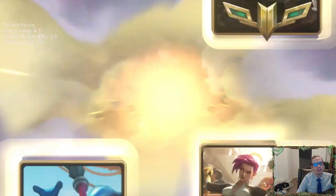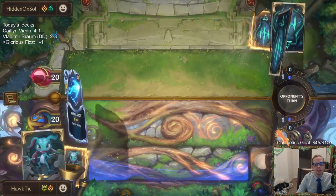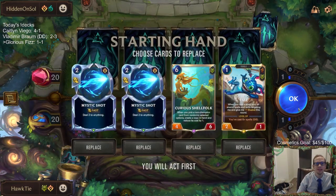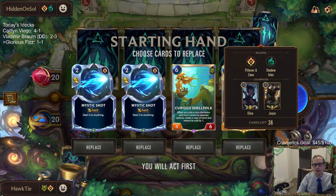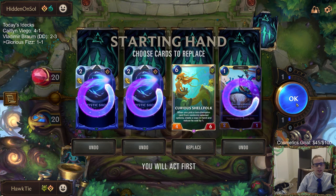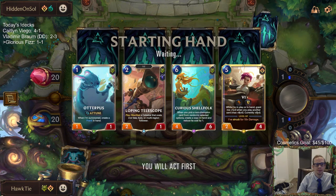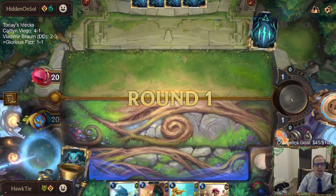In that round we played Curious Shellfolk and Minimorph in the same round — which is a lot of mana. Alright, Elise Jace matchup. Keep Shellfolk, look for Glorious Evolution, send the rest of the stuff back.